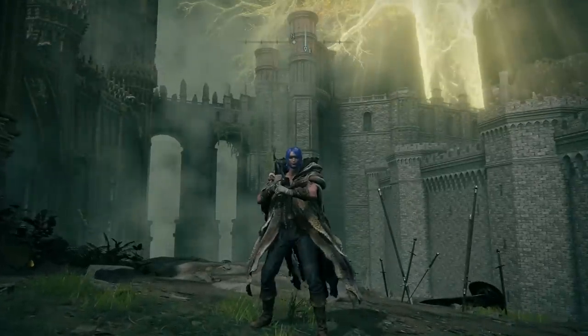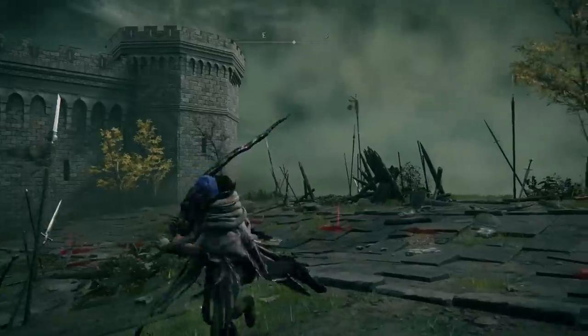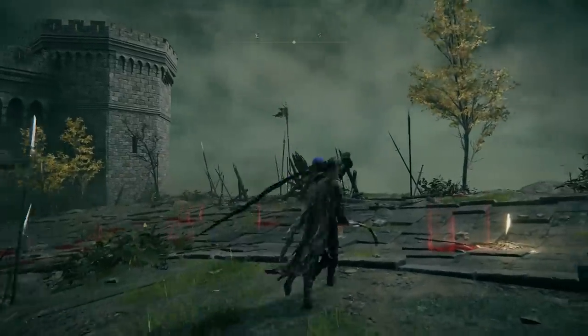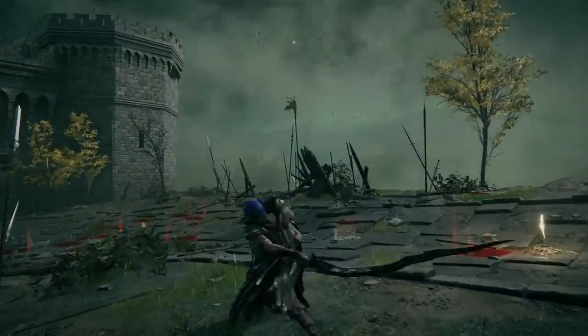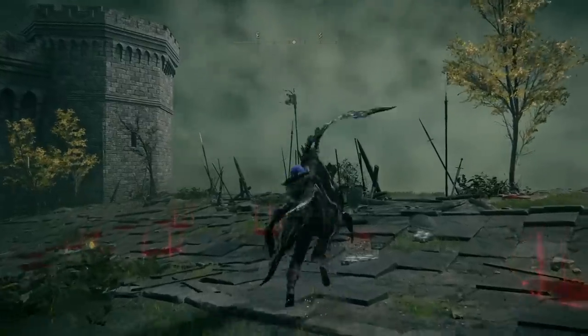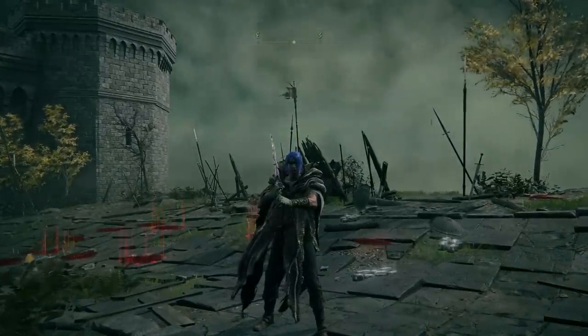In PvP, it's quite hard to land that, and if you do hit it, of course it's going to do really good damage. What you can do is a quick version of the heavy — tapping the heavy attack and then doing the full charge as a follow-up to get that out quickly. That kind of spacing can throw people off and it can work really well for a trade.